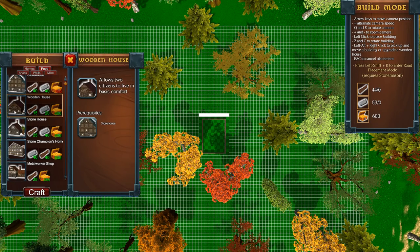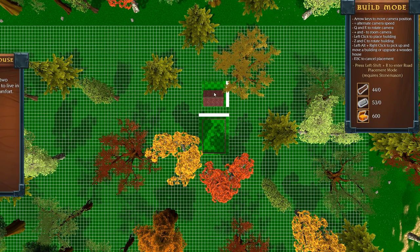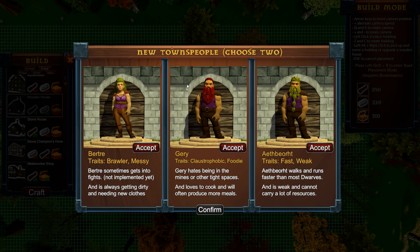We'll put down a wooden house — let's craft one, rotate it around and place it. This white spot here is our road. My town will be called Confused Dwarfland. Now we get to choose two people to come join us. We have Murtry, who's a brawler and is messy, always getting dirty and needing new clothes. We have Gary, claustrophobic and a foodie. And we have Eighth Burt, who is fast and weak — weak, cannot carry a lot of resources.